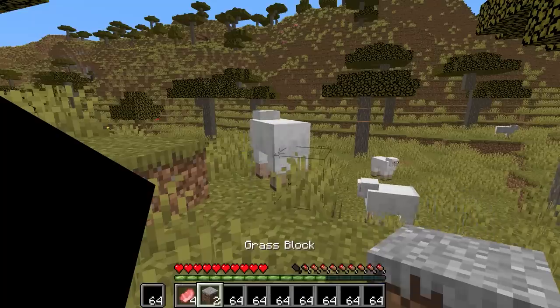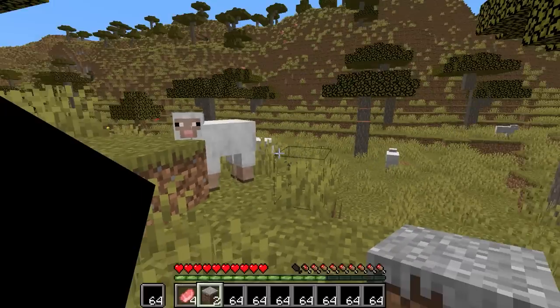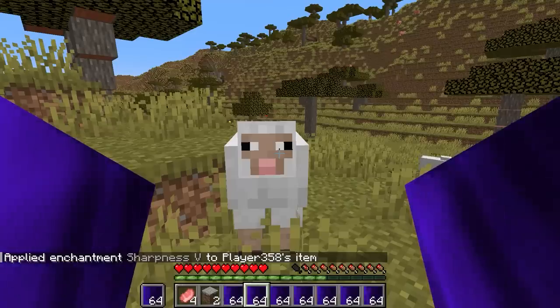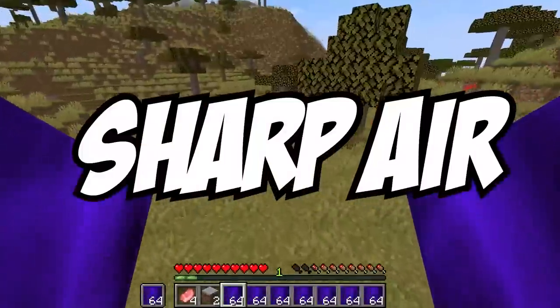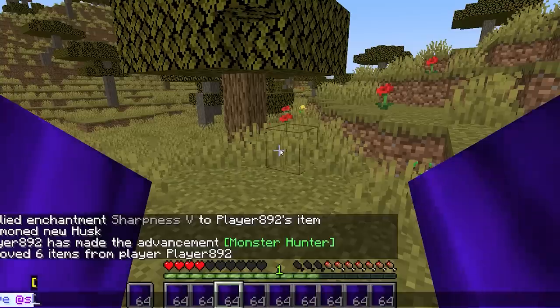They're alive, sort of — really laggy though. Let's enchant sharpness five. Hello sheep, are you ready to die with the sharp air? Sharp air, let's go! Let's do a clear and see what happens — nothing happens.